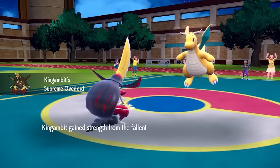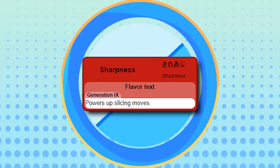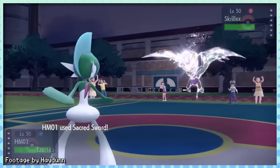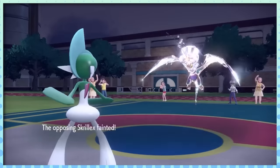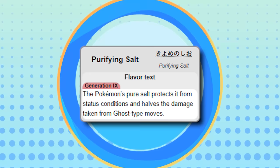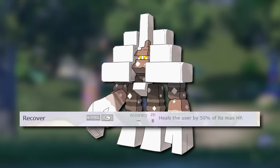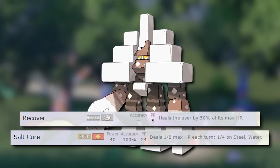And for Gen 9, it's mostly more of the same, but there is one non-signature ability to talk about: Sharpness. Sharpness is basically the slicing move equivalent of Iron Fist, but instead of a 20% boost, it's 50% — if that isn't power creep in a nutshell, I don't know what is. Back to signature abilities though: Purifying Salt is half the reason Garganacl is a relevant Pokémon, as it protects from all statuses and even adds an extra resistance to Ghost types. Not being able to poison an extremely tanky Pokémon like this one — that can not only recover its HP but also slowly sap yours with Salt Cure — can sometimes make it an unscalable wall.